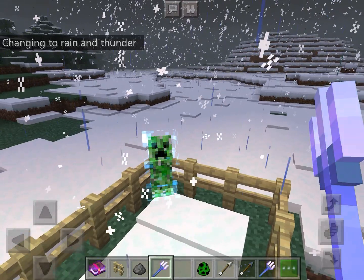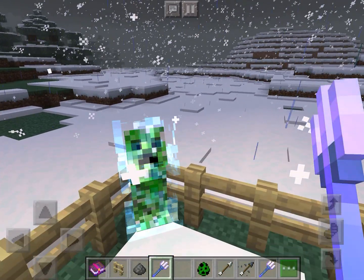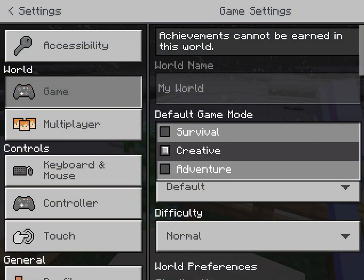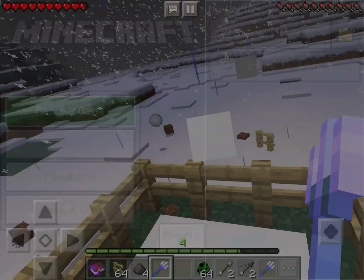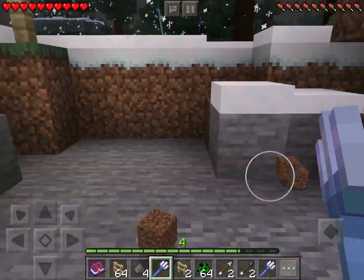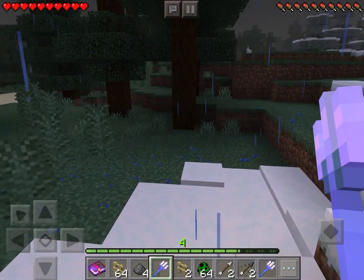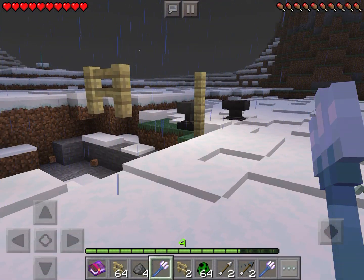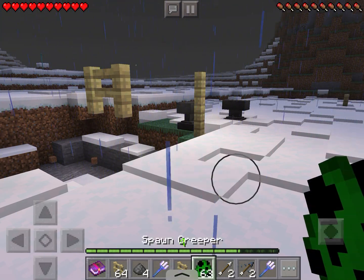So if you didn't see all that, rewind backwards in the video. Let's change it to survival, guys, and see — that will be the tutorial for how to make an electric — no, a charged creeper.